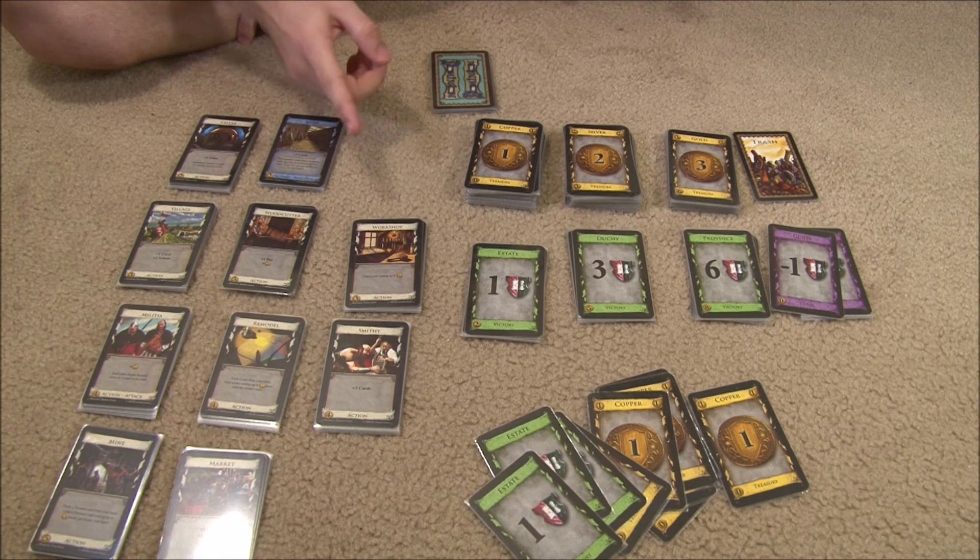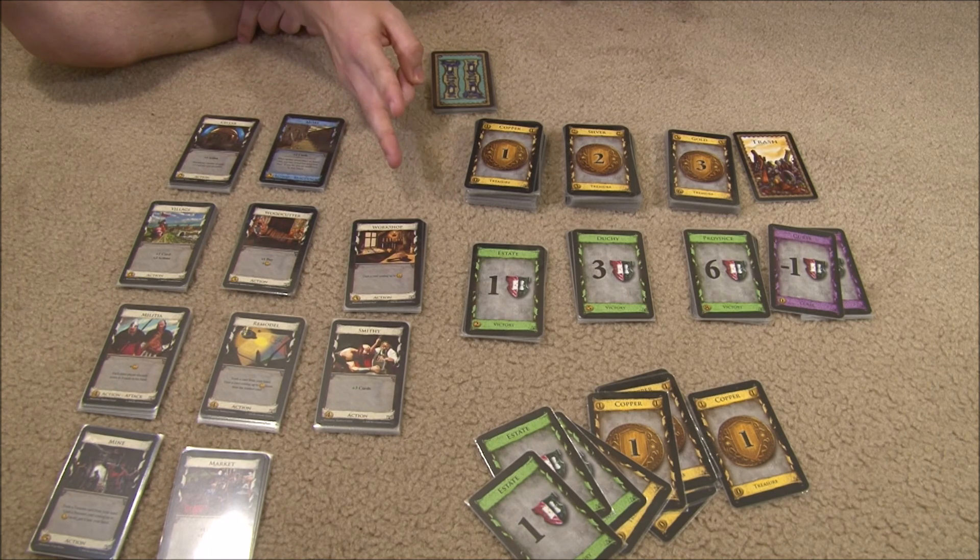Each turn of the game, a player's going to do three things: A — action, B — buy, and C — cleanup. In newer versions they've also added D — draw, but we're just going to stick with A, B, C.